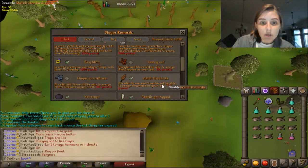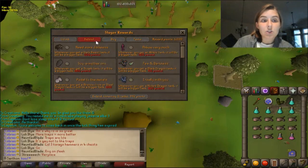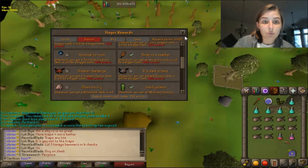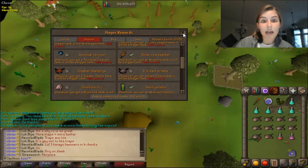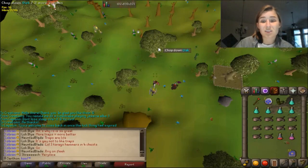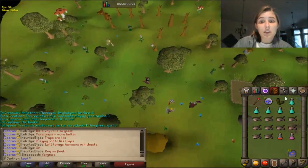How you unlock them is by going to your rewards and going to Watch the Birdie. Duradel, Steve, and Nieve will be able to assign Aviansies for your task. You can also extend them for 100 points — 180 points total for the extension and the unlock, and just 80 points for unlocking them. I have them extended and unlocked because they're great for getting adamant bars on Iron Man and great money making for a main account.